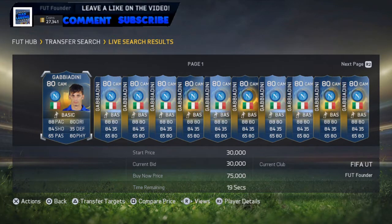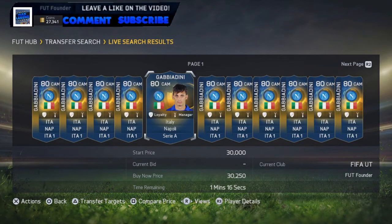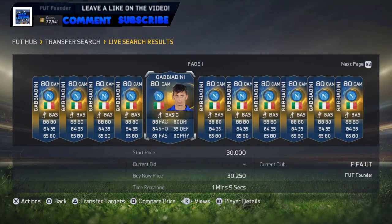Now this guy isn't the most expensive one, but you can see there's someone being sniped at 30k. He's going for — as you can see — minimum price, 30,000 coins pretty much. I'm starting on 27,000, so I'll be going up to around 57,000, probably get to the 60k mark just to be safe. So let's not waste any time, let's get straight into the video.